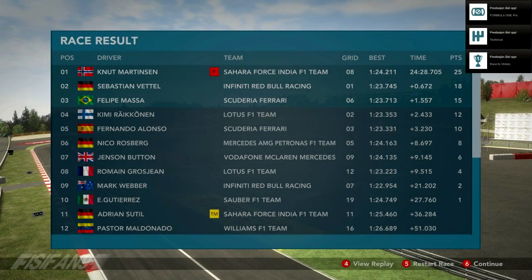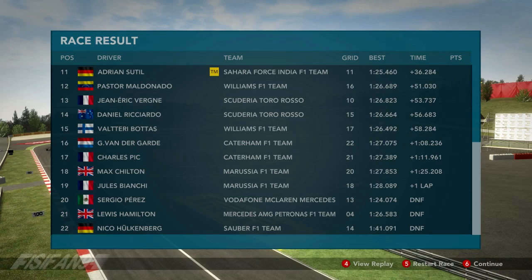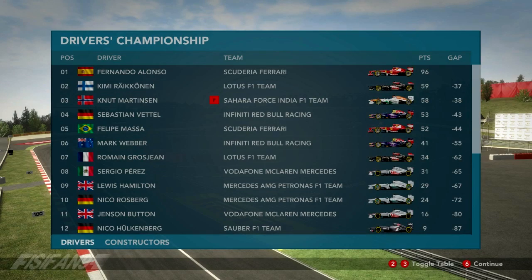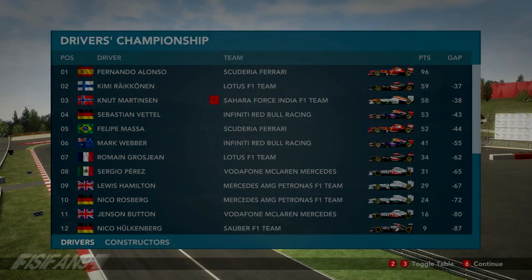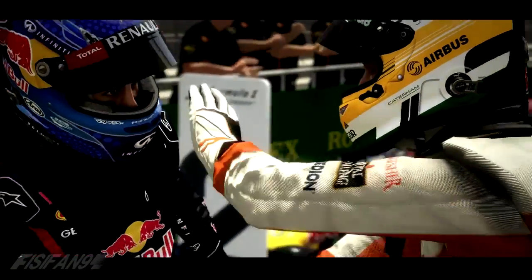I win the race just six tenths ahead of Sebastian Vettel, with Felipe Massa an impressive third, and Raikkonen and Alonso very close behind. My teammate Adrian Sutil just missed out on the points in 11th. Lewis Hamilton and Sergio Perez both DNF'd. For the championship, Alonso still leads — 37 points ahead of Raikkonen and 38 ahead of me — with Vettel and Massa just behind as well. Thanks to my win, Force India jumps from sixth to fourth in the constructors' championship and the team is ecstatic.